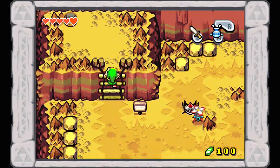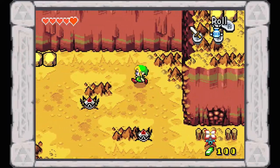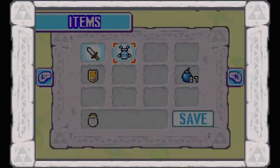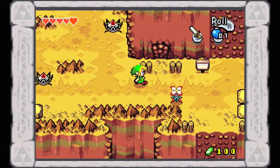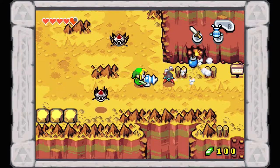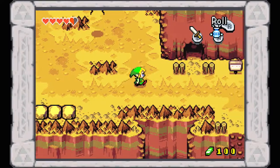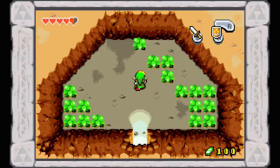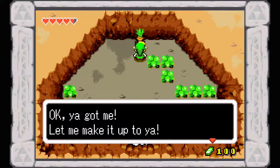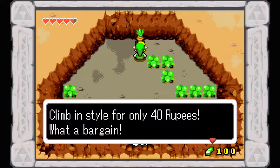Running past these enemies because we still have a long way to go to the top. Here we have another bombable wall — lots and lots of bombing required to navigate this area. Suck up this Peahat with the Gust Jar and shoot it off. Take out this Tektite and head into this cave. There's another Deku Scrub. Talk to him — he offers this fabulous Grip Ring, just perfect for a young mountaineer, climb in style for only 40 rupees. You want to buy this because it lets you climb cliffs you couldn't scale before.